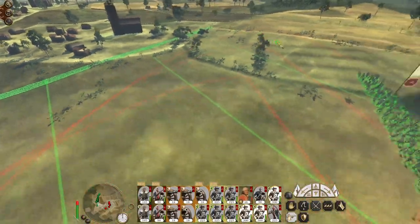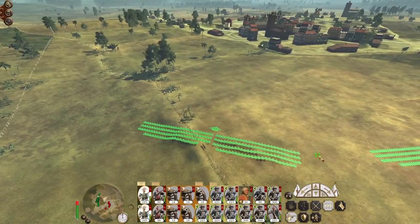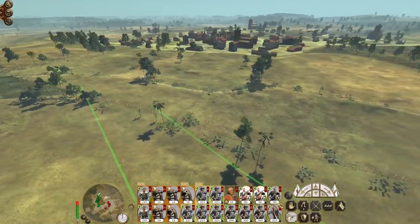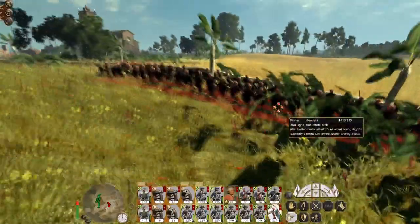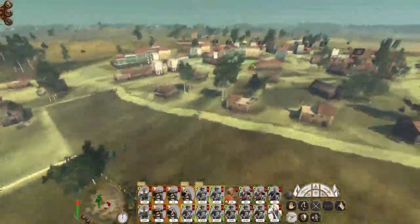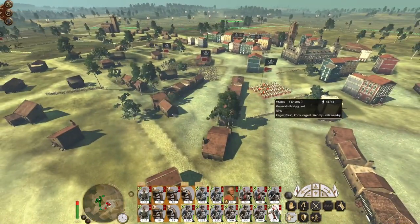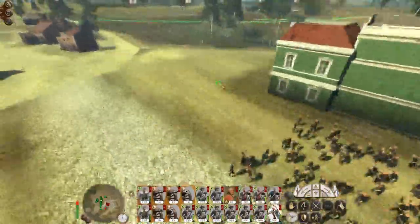We don't need to worry about running at them because we want them to really come out of the city and come towards us, which it looks like they may do largely. All my artillery is pounding the second light foot pirate mob units - units you can't recruit. Yeah they're coming at us so I'm going to speed up time a little because it's just going to be artillery pounding the mob. These fellas coming out of the city - right where we want them to be.